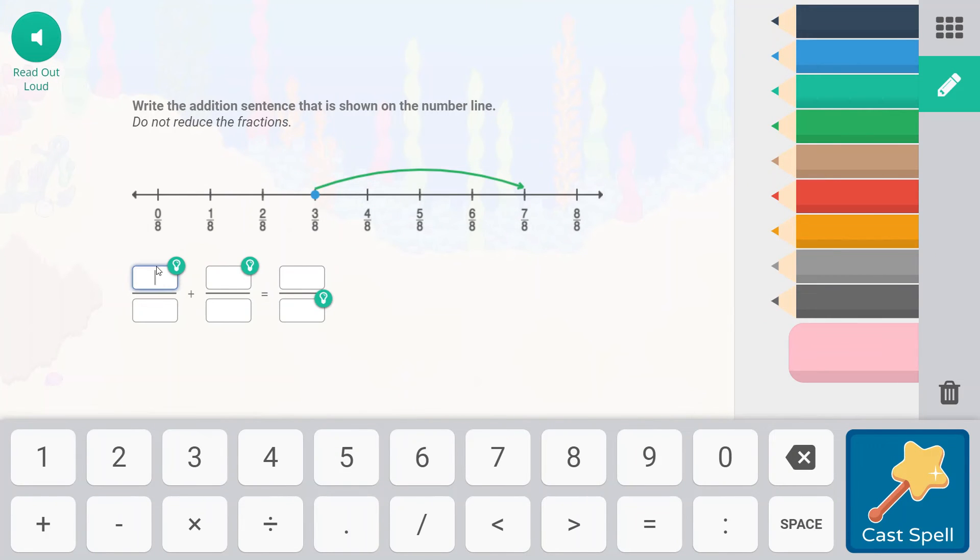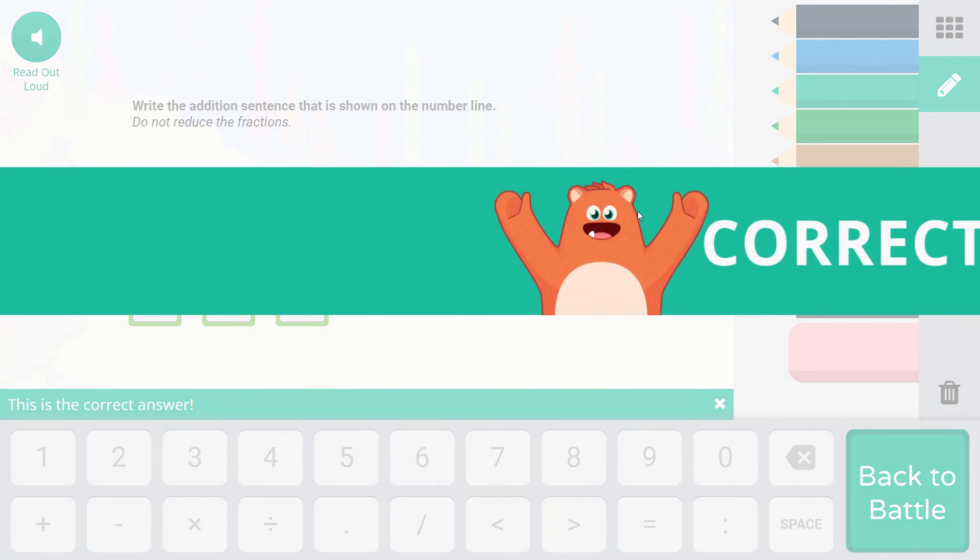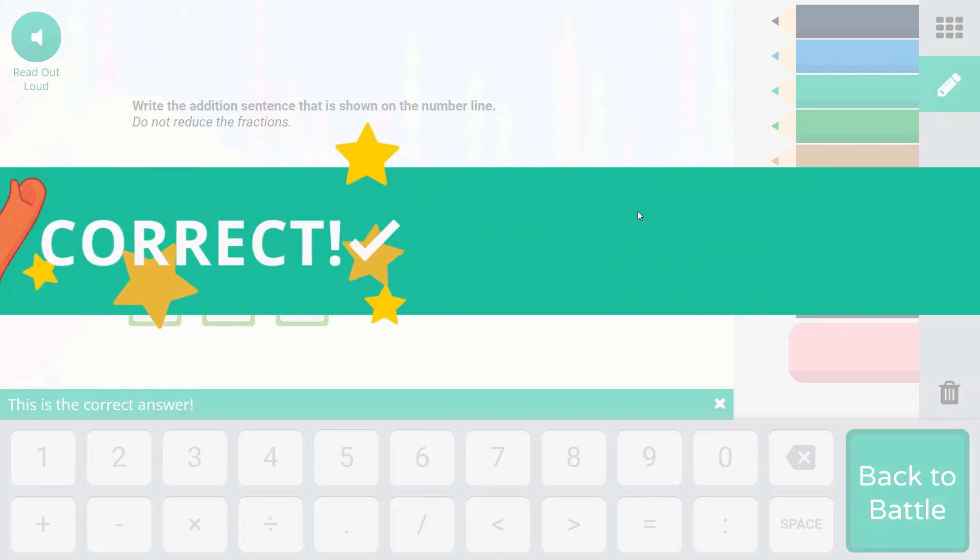We're starting out at three-eighths — that's where we are starting. Our answer, the place where we land, is seven-eighths. We're figuring out what we're adding, and we're moving along eighths, so our denominators are not going to change. Three plus what equals seven? Well, three plus four equals seven. So we're adding four-eighths, which is also a half.